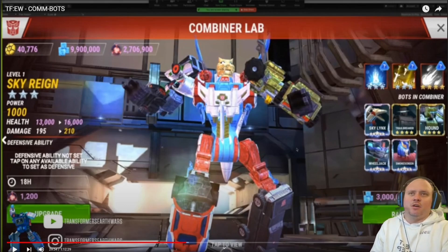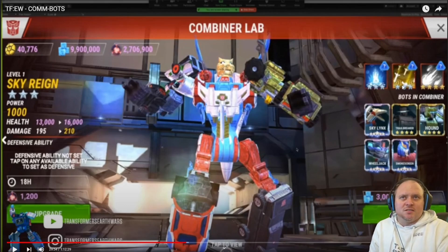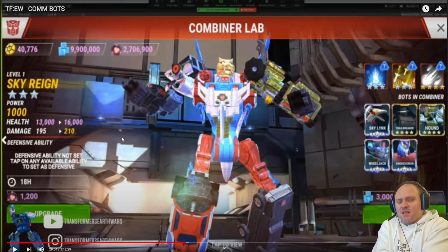Looking at the stats, none of these are set yet. You can see a four-star ability like Volcanic is there, and a three-star like Superior — only level one, very clever of them so it doesn't give too much away. The health does look quite high for that level, so it could be quite a beefy combiner.